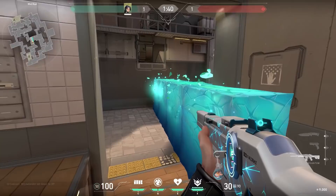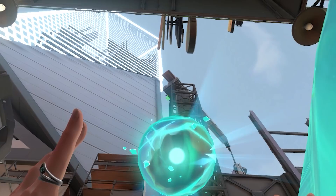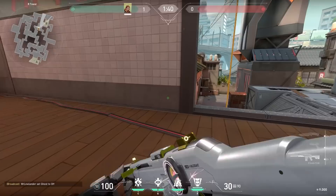If you are playing Sage on Split, a very common wall is this one on middle. But sometimes you place it too early and then you hear that the enemies are A. To still be a little bit useful, stand on this strange tile and aim at the corner of the crane. Throw your orb and it will land exactly at A Main — a nice orb to give you some extra time to rotate.